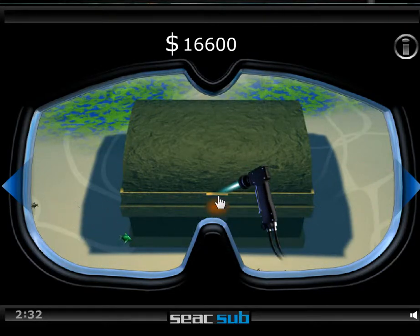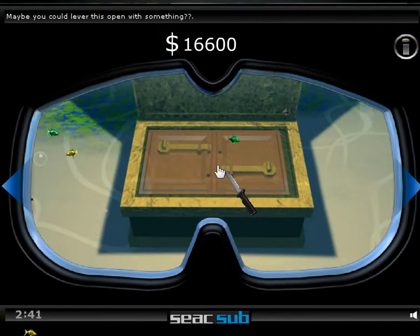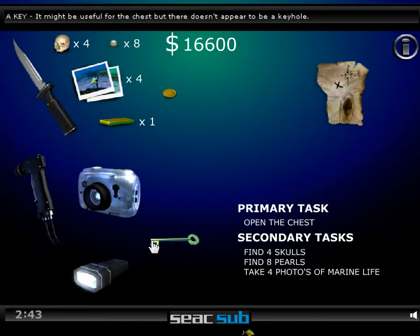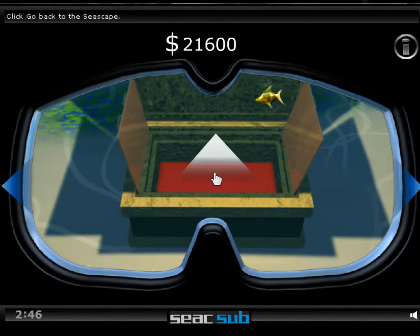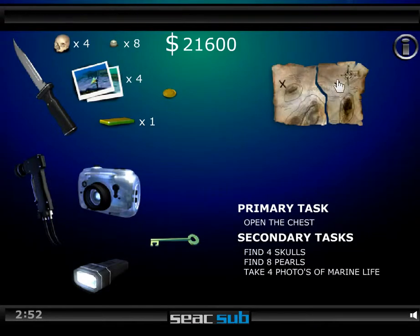So now we take our torch and open up this thing. Very simplistic puzzles. Oh yeah, I need a knife to pry it open — I keep forgetting that. I need the key to open it. And we get that, and we just leave because we got everything.